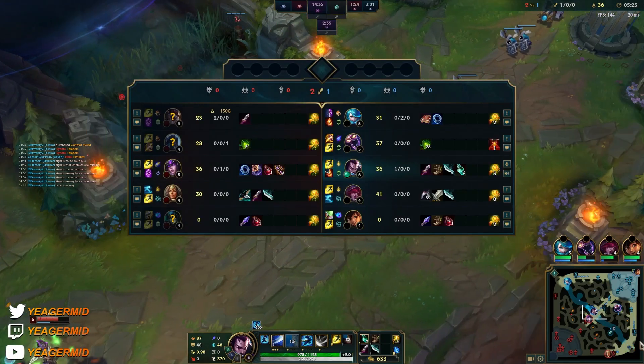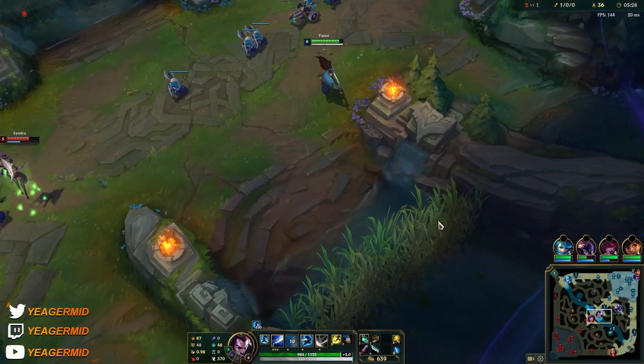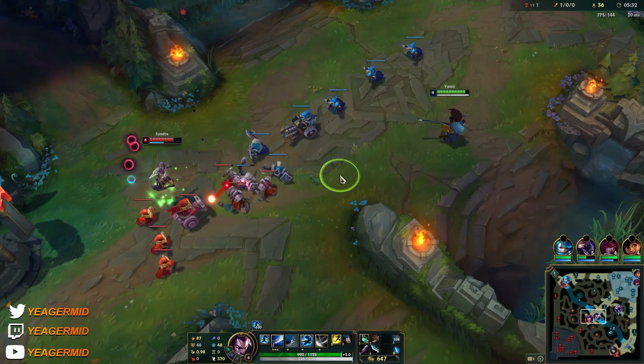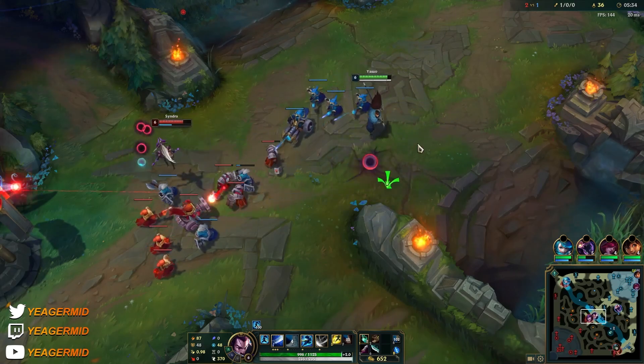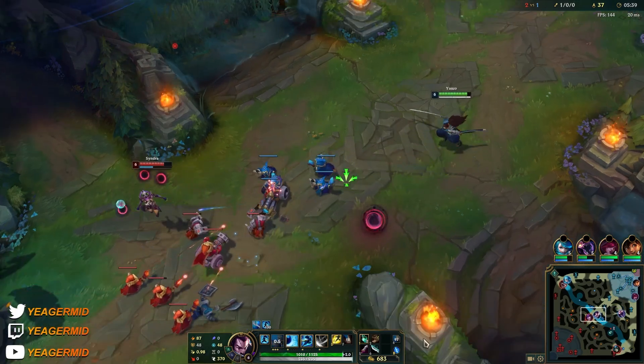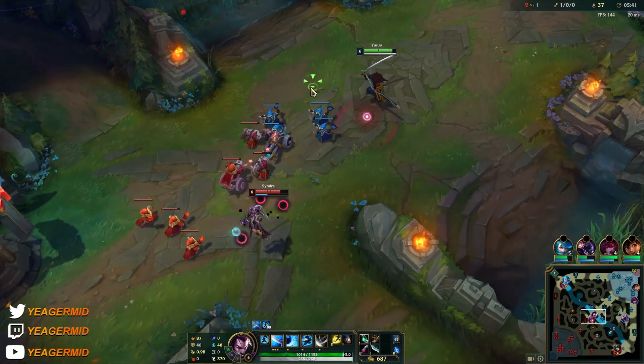She just lost her ward. If I let her push, she will take out the control ward, so we can let her push but not too much. If you can keep it around the middle of the lane, that would be nice.